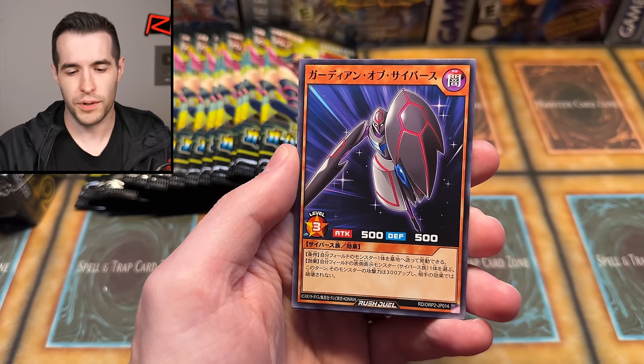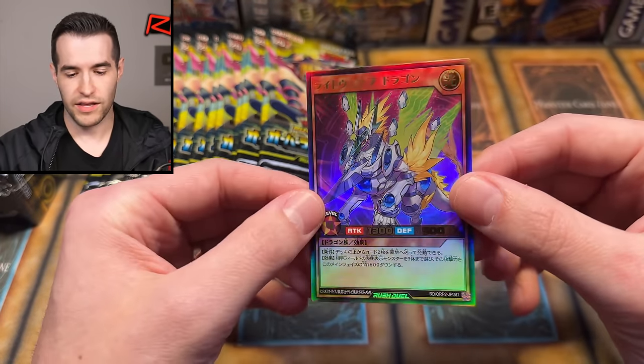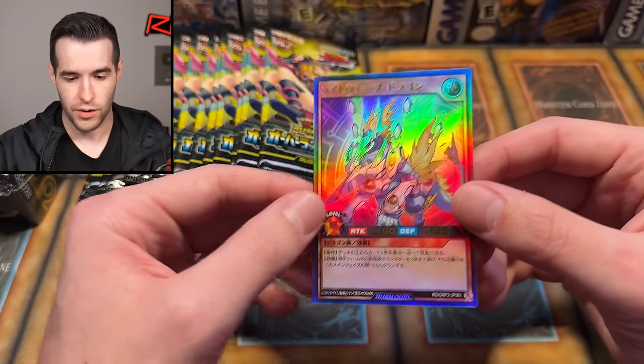Basically with Rush Duel, you draw five and you can summon as many times as you can — just normal summon. I actually don't know, since I played on Duel Links, if it's a three-space duel or not. Do you have three monster zones? If you play it regular, maybe it's five, but because it's in Duel Links it's probably only three. You can summon all your cards if you want, and then tributes — like you can tribute two, do whatever you want. And then the next turn you just draw up to five.